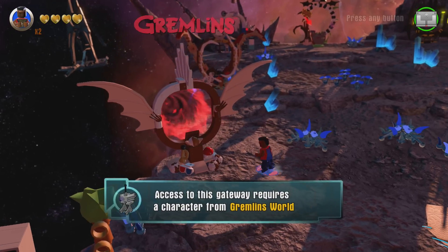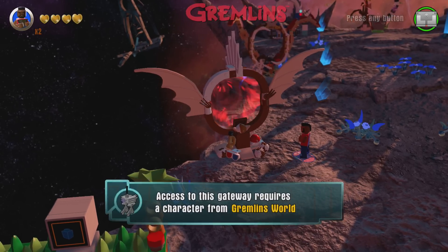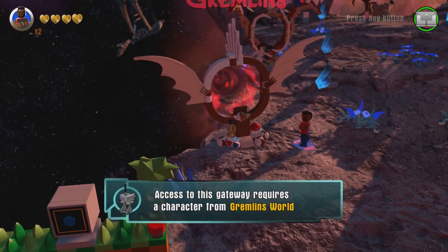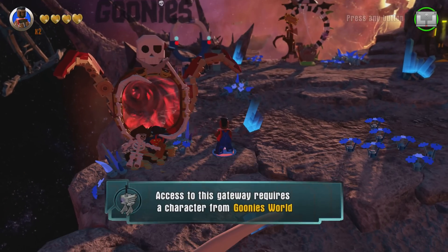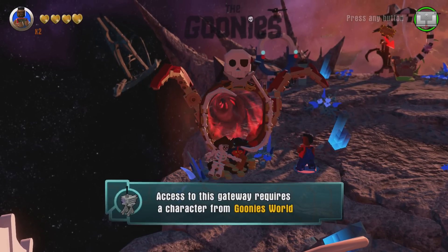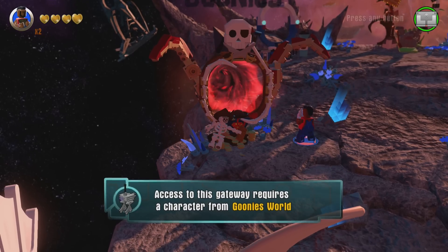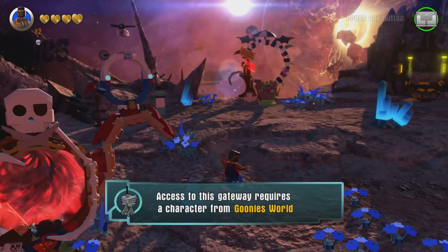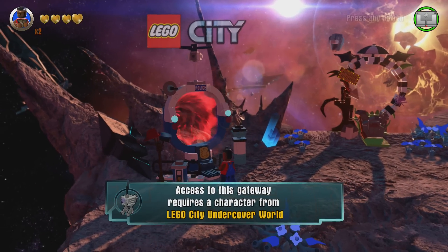Coming back this way, here's the Gremlins portal. Looks kind of like a Mogwai. You can see the 3D glasses in the foreground and the little fur balls. Here's the Goonies portal — Goonies is one I'm really looking forward to. You can see it kind of has a pirate ship and what looks like octopus tentacles, which is fun because that was a deleted scene from The Goonies. So maybe they're hinting at including that in the story pack.